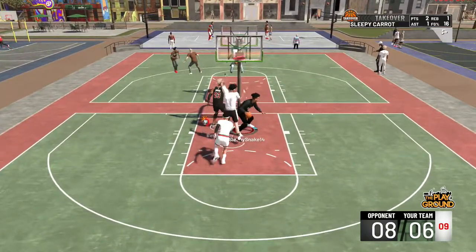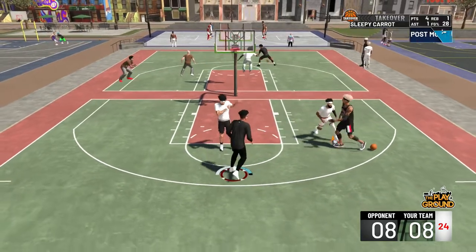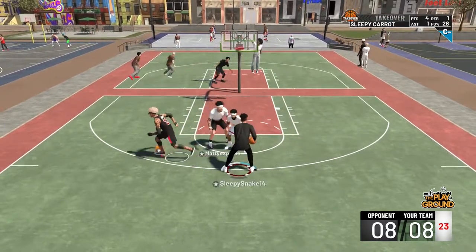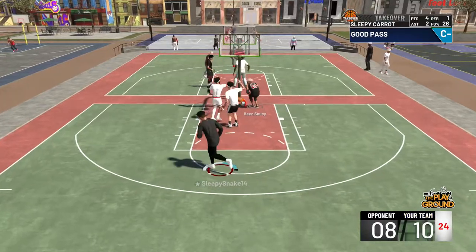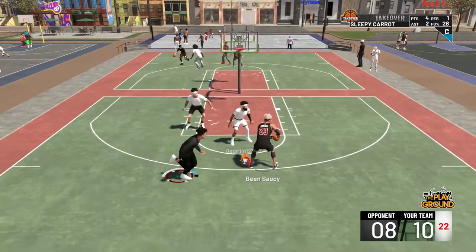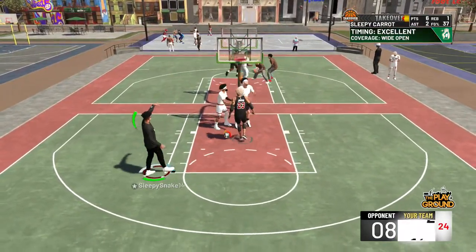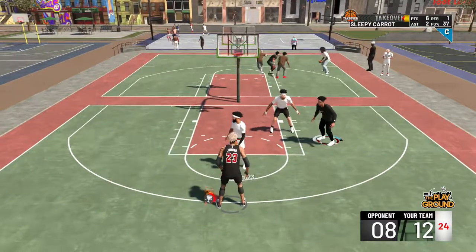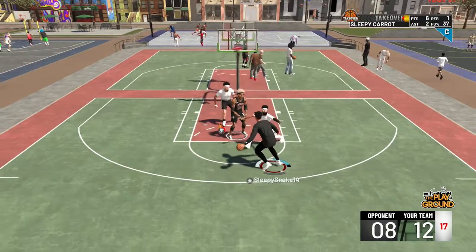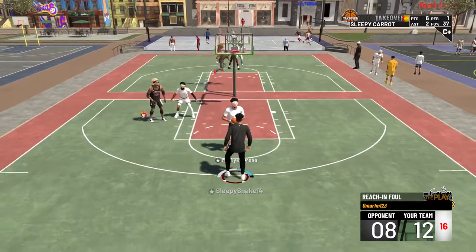The Elgato started lagging so I cut that part out — it wasn't a lot and I got the rest of the gameplay. We're back on offense, it's 8-8 right now. He had a little cut, I hit him with the pass, boom — he gets it down. These guys seem pretty steady; I'm only Amateur Three and Saucy's only Elite Two, but I spun these guys pretty green.